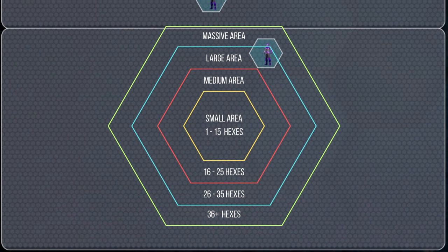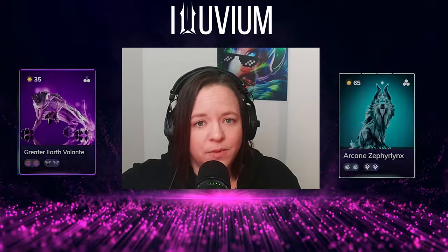Dust units affect a medium area with a radius of between 16 and 25 hexes, allowing them to potentially blind and reduce omega power of multiple enemies simultaneously — making them effective at crowd control. Alluvials with crowd control abilities and strong initial potential, like rogues and scions, can really complement dust affinities.